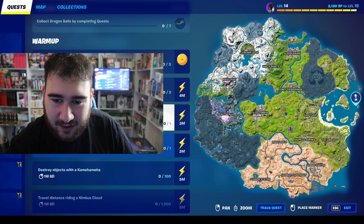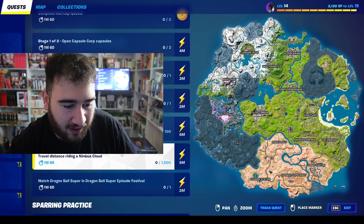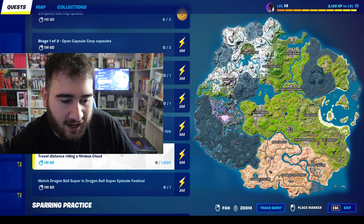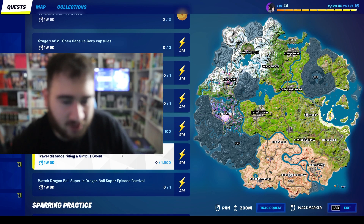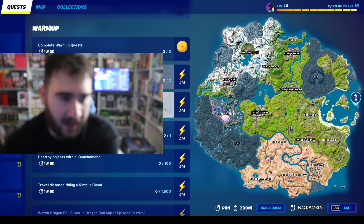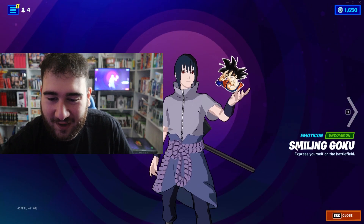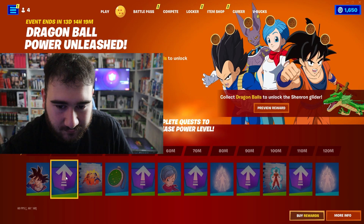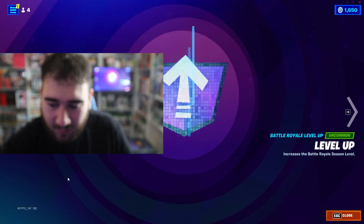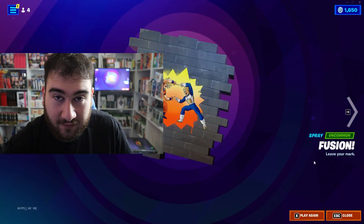Collect Dragon Balls by completing quests. Complete warm-up quests. Watch Dragon Ball Super in the Dragon Ball Super Episode Festival. Travel distance riding the Nimbus Cloud. Destroy objects with Kamehameha. Purchase an item from a Dragon Ball vending machine — vending machines are back. Visit a familiar training location. Open Capsule Corp Capsule. Complete warm-up quests and you get the glider — that's a really cool glider. We get a sticker or an emote — Sasuke throwing up Goku. We get a battle pass level, which I actually need — I'm trying to get level 100 this season and unlock that Darth Vader.